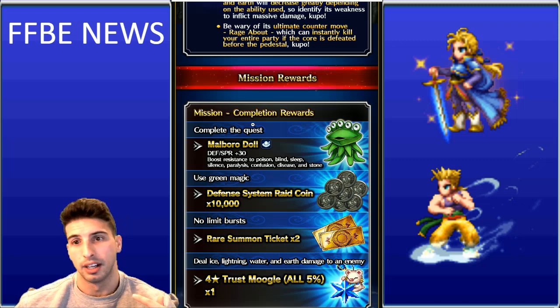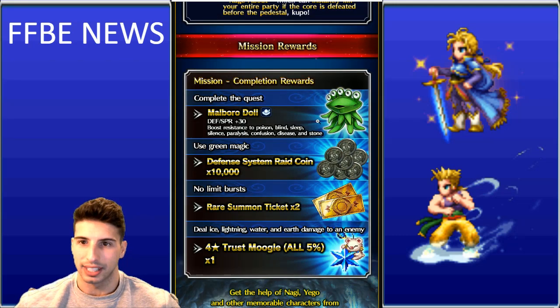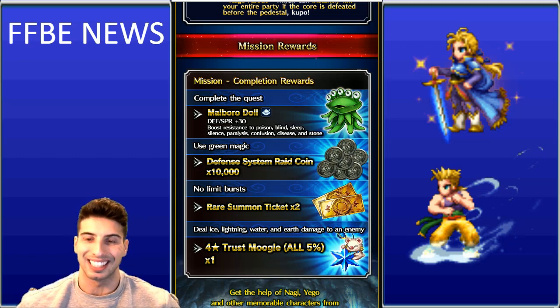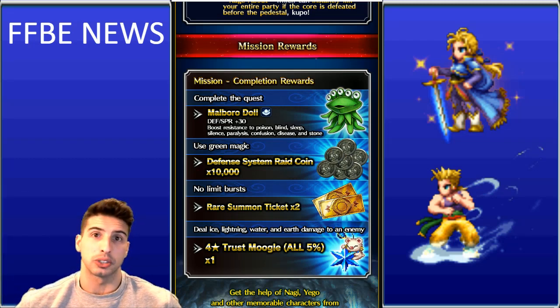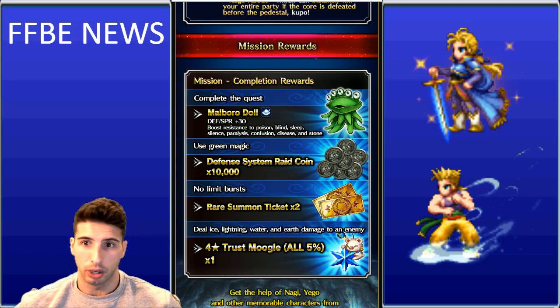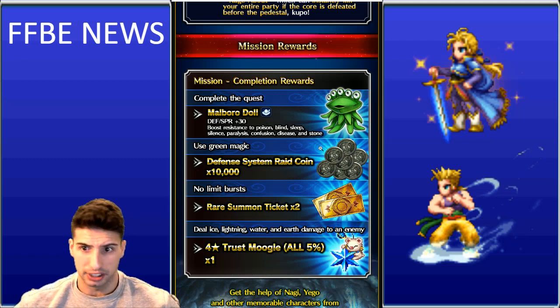They went out of the way for the rewards on this one. The mission completion reward for completing the quest is the Malboro Doll, a hat with defense and spirit +30 that boosts resistance to poison, blind, sleep, silence, paralysis, confusion, disease, and stone. This is really really good — if you don't have the hairpin from CG Fina or Lotus Mage Fina's TMR, this item is a great alternative.